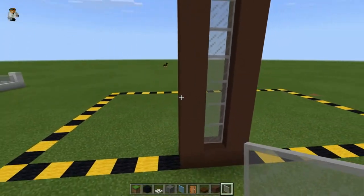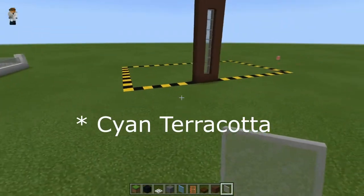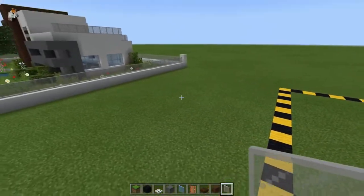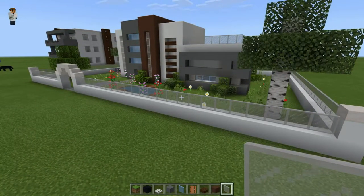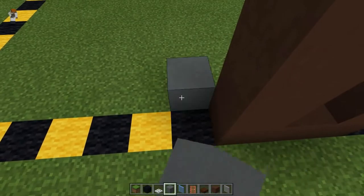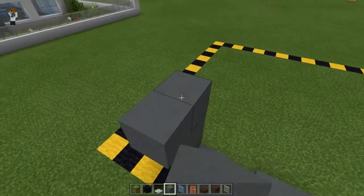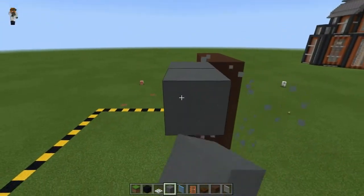Fill in this area with a glass pane of your choice of color, then we can move on to the gray concrete, which is set in by one, and the white concrete is set in by another one. As we go along with the tutorial you'll see how this starts to take shape. The next section is five across and again 10 up.